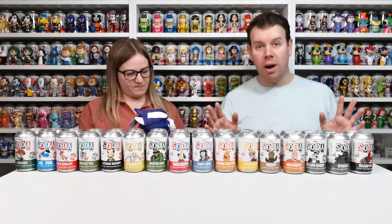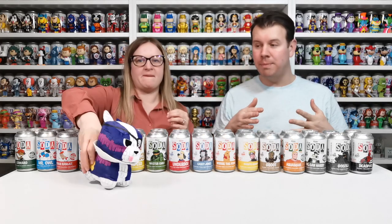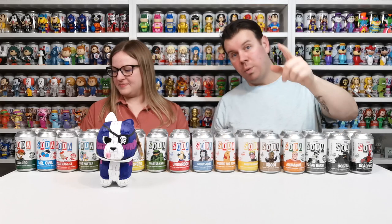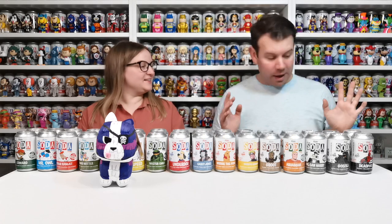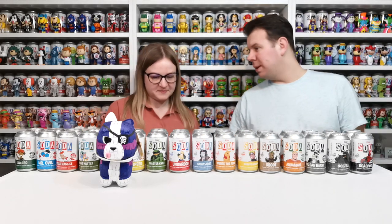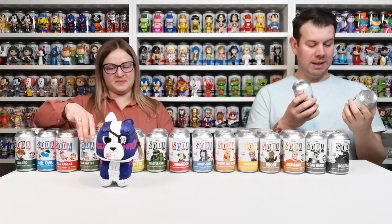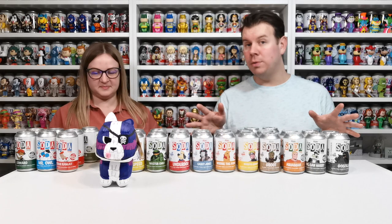After this unboxing it's going to be down to you. We're each going to choose one to unbox — I'm going to choose one, Emma's going to choose one. On the next video you get to choose which ones we unbox, so you'll need to pick two more. I'm going to have a look through... I'm going to go for Deadpool, and Emma's going for Mad Hatter.